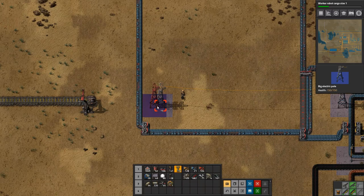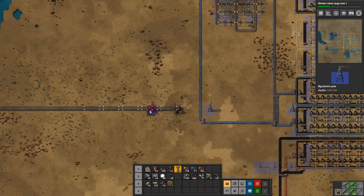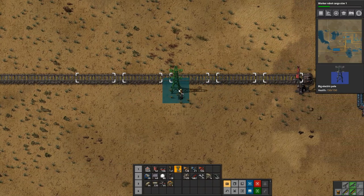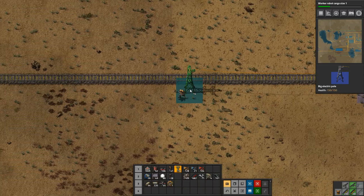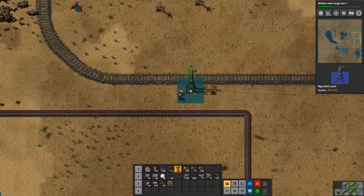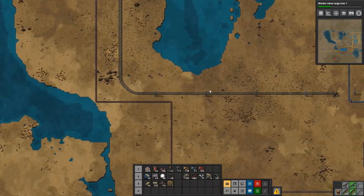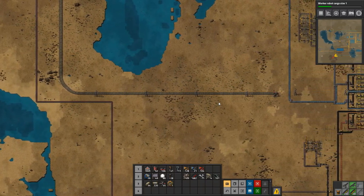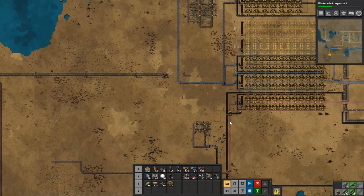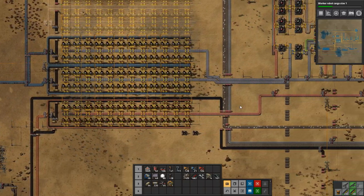I remember the power poles reaching further but I guess not. We will be unloading up or down — doesn't really matter — let's unload up. So we can build there, then drag them all the way. We don't have enough poles — can we make some more? We cannot — we need steel plate. Okay let's go grab some steel plate and make like 50 of them.